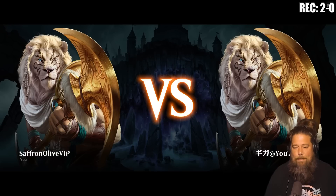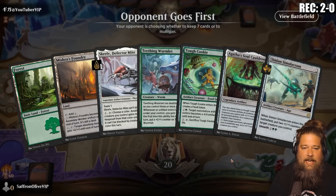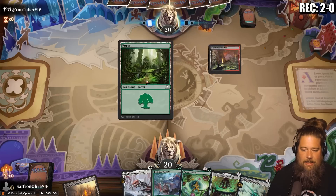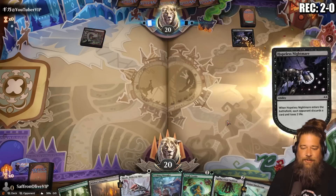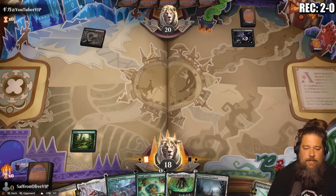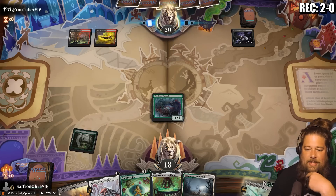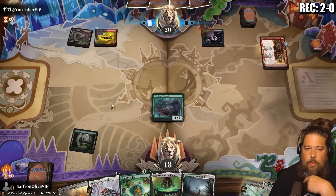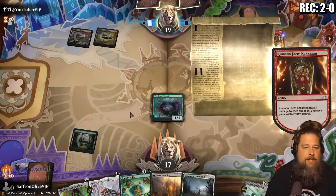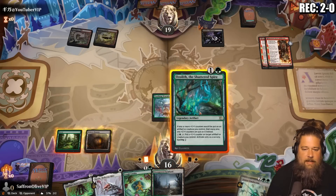Cookies pretty tasty, pretty tasty in Wilds of Eldraine standard. Next up, some more cookies — you never have too many cookies. This hand has no white mana so we can't Skrelv, but that's fine. Teething Wormlet is a card we haven't really seen yet — it's not an artifact but it's so synergistic in the deck that it's worth it. We have a lot of plus-one-plus-one counter synergies. Opponent's on the play with an aggro deck. Teething Wormlet does gain life, which is relevant.